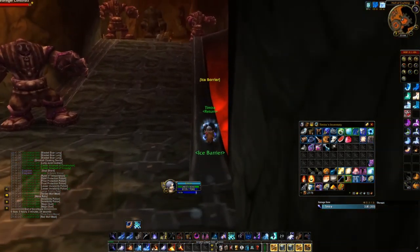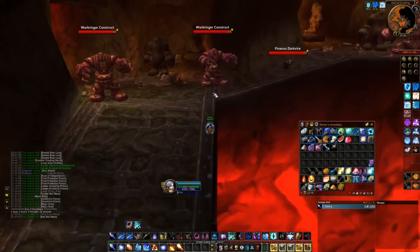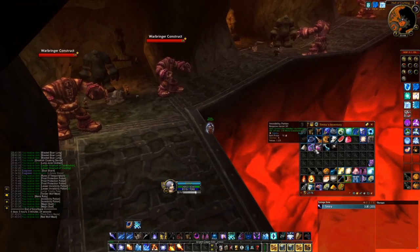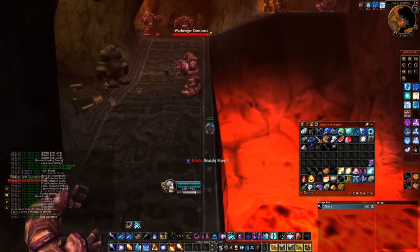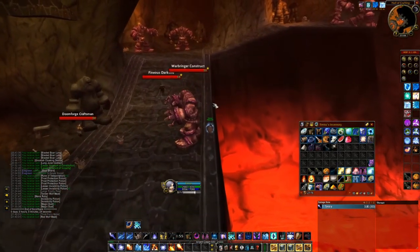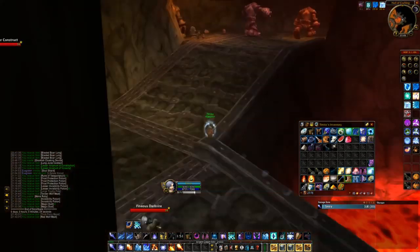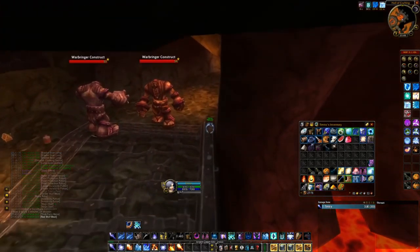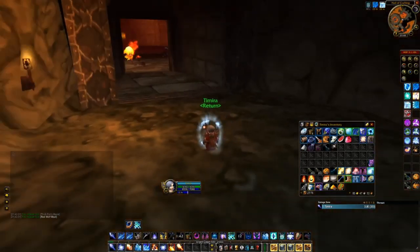To do this, you need to have some invisibility — lesser invisibility potions. You can also have the gnomish cloaking device. You need to have magic dust for sleeping the dog; I would recommend it because he hits really hard. You can also use greater frost protection potions or you can have the frost reflector.